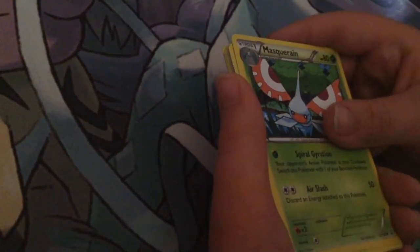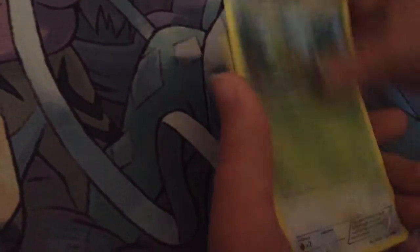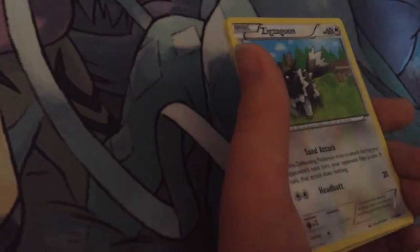So this is pack 33, and I got a Mercerine, a Repeat Ball, a Shrine of Memories, a Trico, a Benili, a Weedle, a Zigzon, a Shroomis, a Weakness Policy.